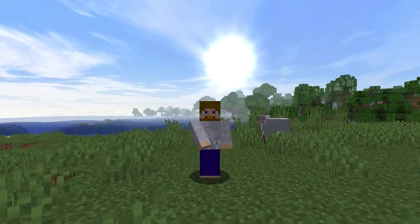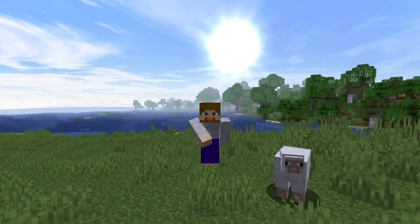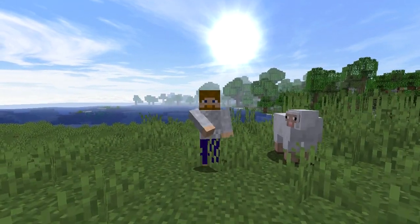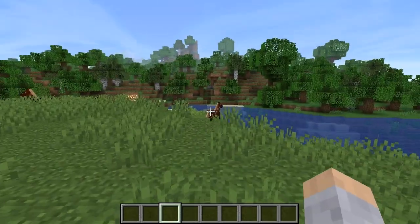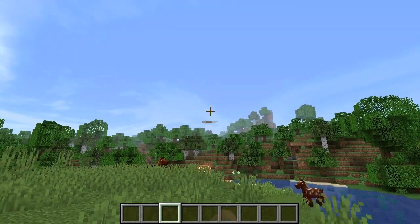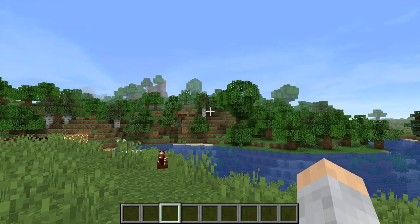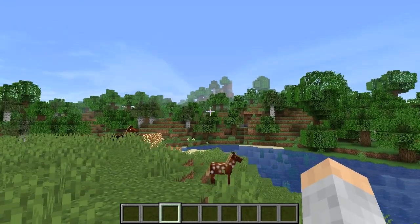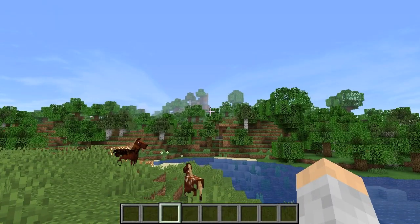We are going to show you about saddles and how to get a saddle. There are three typical main ways. One of them is to get it through looting — you can go to pyramids in the deserts, you can go into abandoned mine shafts, or sometimes in villages and go through the chests, and you can get a saddle that way.